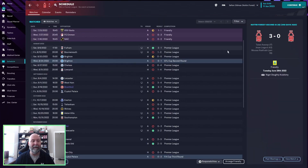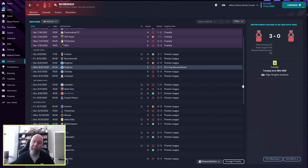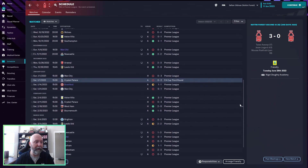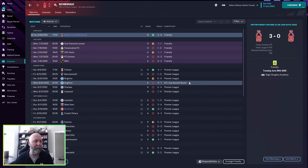Nottingham Forest: a nice 2-1 opening win against Fulham, then nothing until 2-1 against Brentford and 2-1 against Southampton — they like that scoreline. A 3-2 win against Newcastle, then a 0-3 loss to Manchester United. No friendlies in December, then only 3 wins — against Aston Villa, West Ham 2-0, and Bournemouth. Just a sea of red overall. Out of the FA Cup 0-2 to Crystal Palace and the EFL Cup 0-1 to Brighton.